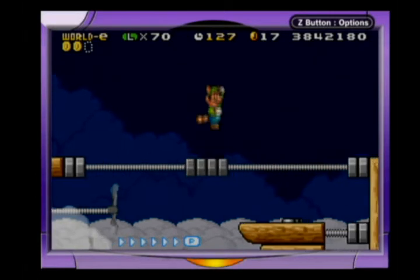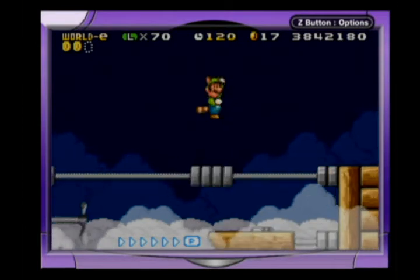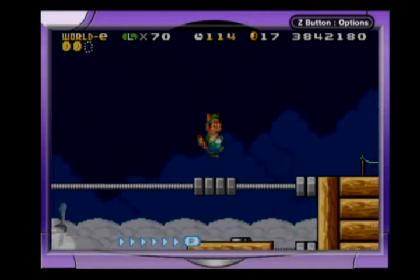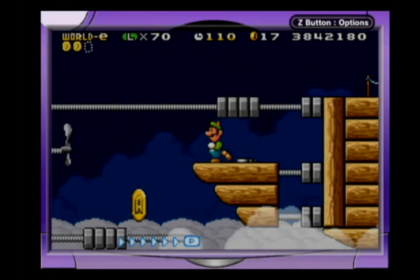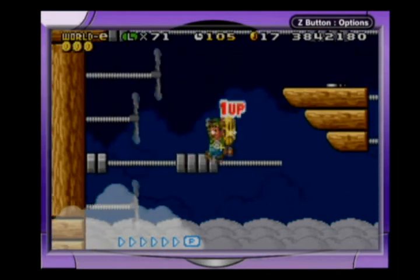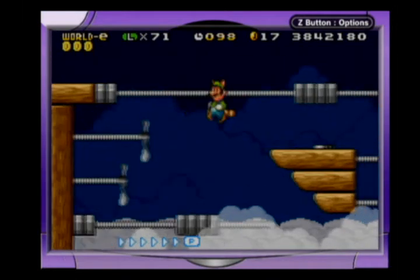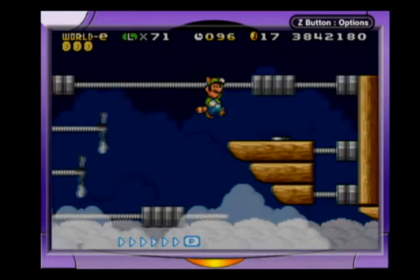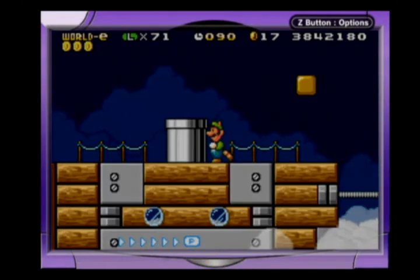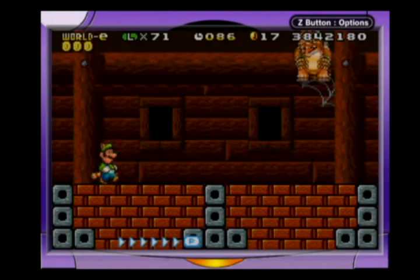So we're going to move this one out of the way so it doesn't interfere with me jumping back on the platform. So we've got this difficult jump — there we go. I wasn't sure I was going to be able to do that. Now, all that's left is the big man himself, Bowser.